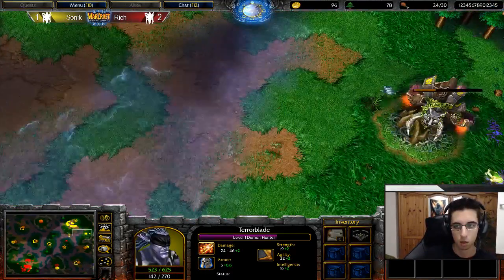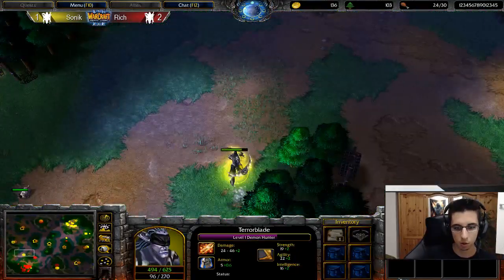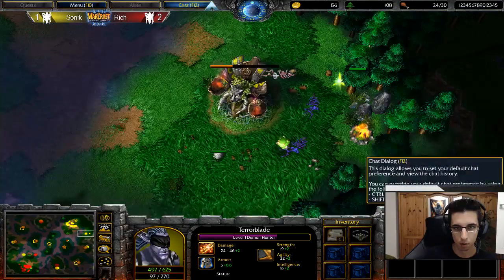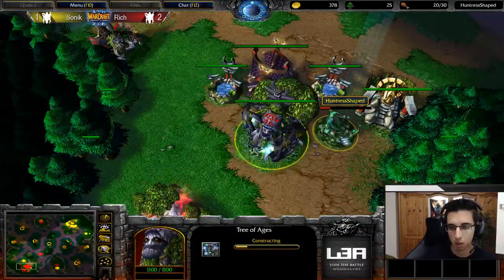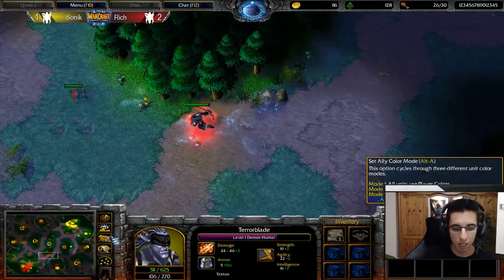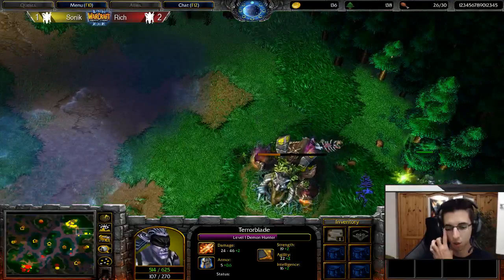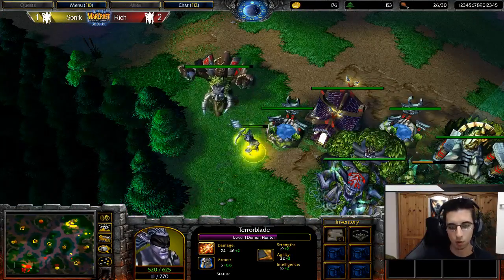It really looks like he's actually going to go into Archer talent play, which I really like to see because then both players go for a different strategy — that just makes for a much more interesting game. Sonic is trying to be aggressive here; he actually denied one of the Keeper Assassins with his Ancient of War, which is why he's missing 48 exp.